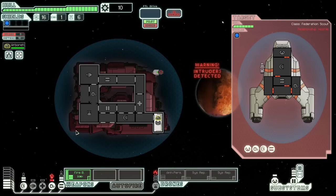Another way to tell where boarders are on your ship is to look at your doors. We can see the boarders trying to tear down this door right here, so we know that they're at that location on our ship, and this can help you find them even in empty rooms without systems.